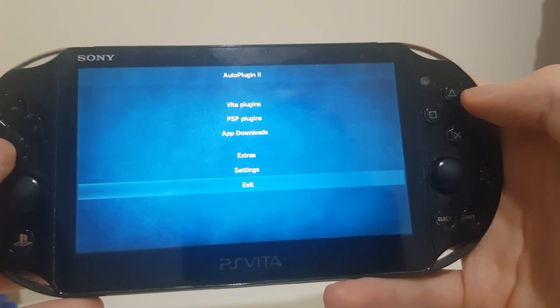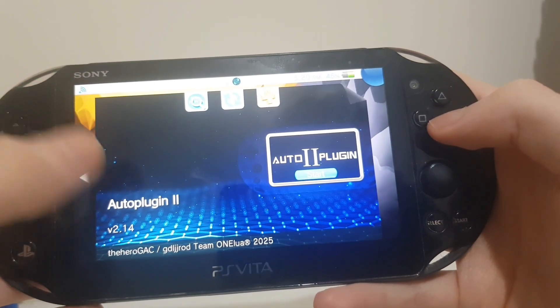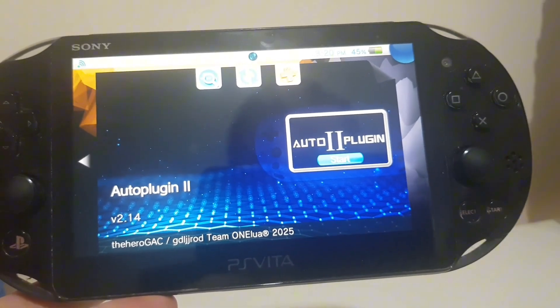Once it's downloaded, you want to click Exit and it should prompt you to restart. Restart, and we can go back onto the Vita, and I'll show you how this works.